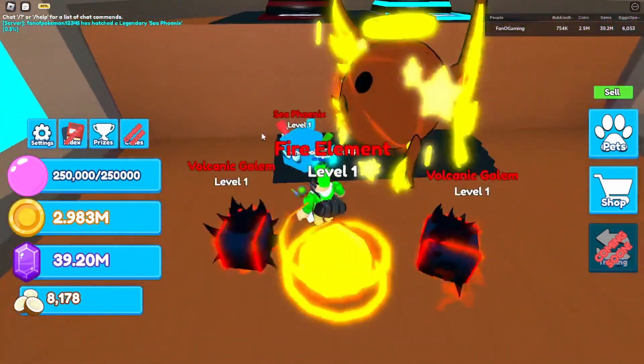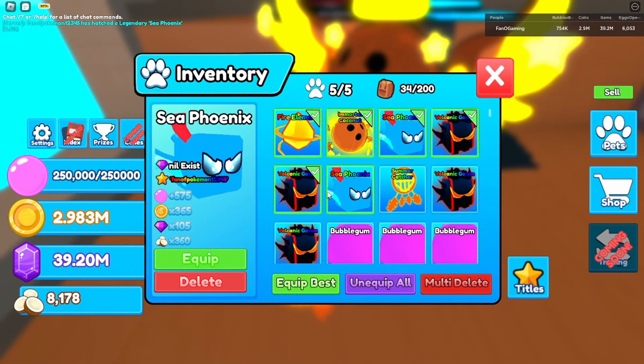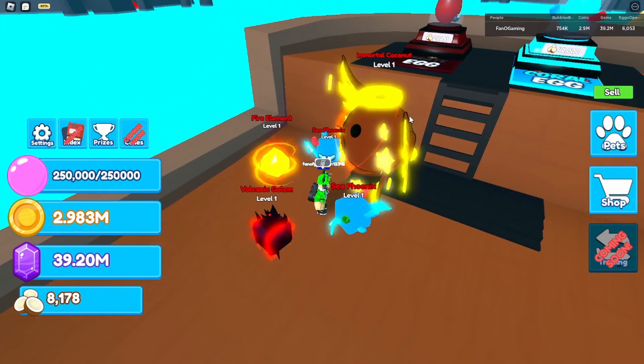I used up all my coconuts and was only able to hatch one legendary — the Sea Phoenix — which isn't that bad. It is better than the Volcano Golem, but not by that much, unfortunately. But we still got the coconuts, so that's really all that matters.